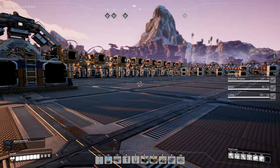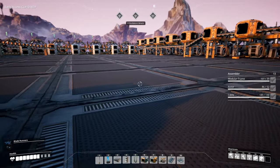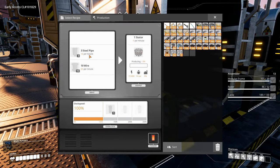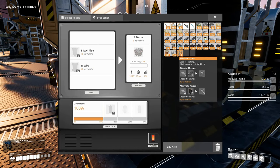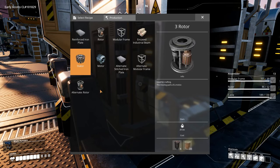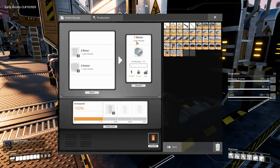Welcome back to Satisfactory folks. I have been doing a bit of calculating on what is going to be needed to make motors, because that is ultimately the project we're working on at the moment. We've made the modular frames which we need for sending off the space elevator, and the other thing we need is motors - we need 150 of them. They produce five per minute with two rotors and two stators, so 10 per minute. I want 10 machines making motors.